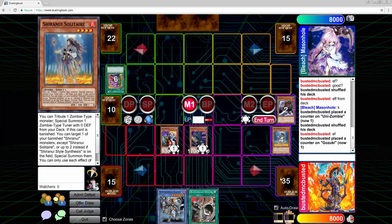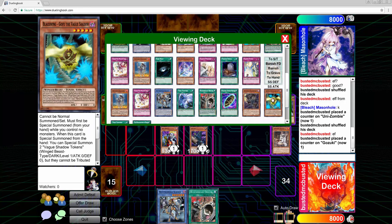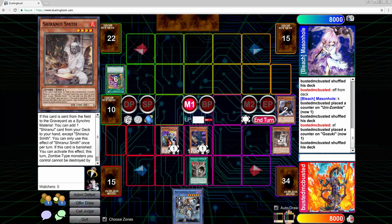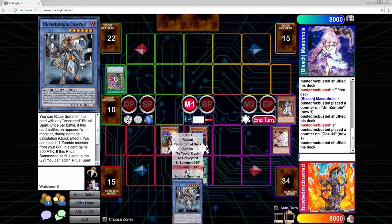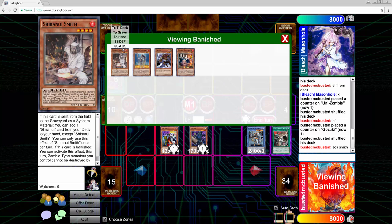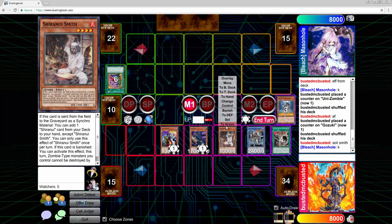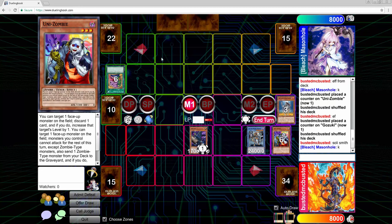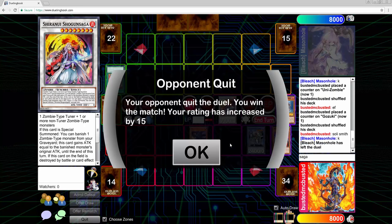I dump Smith here because I'm still thinking he might have something to stop it. I use Origin to banish Solitaire and Smith. This is why I think the Shiranuis are really important with Vendreds — even though they conflict, because you need the Vendred monsters for their effects, the fact that you can banish cards from your graveyard and trigger the Shiranuis is just so good. I use Smith and Solitaire while playing around Ghost Ogre, so I put Sun Saga on chain link one and Smith on chain link two.